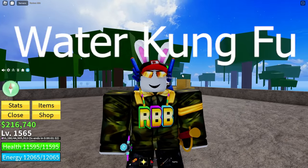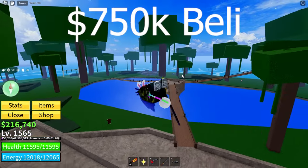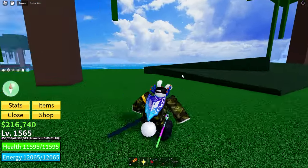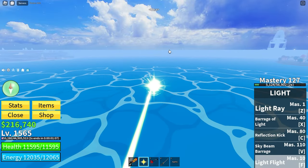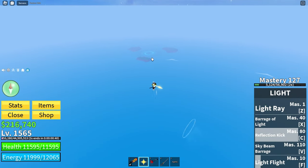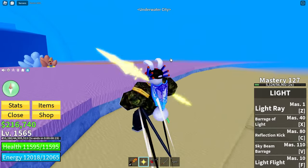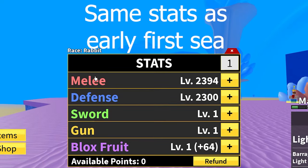For the fighting style in the late first Sea, you are going to want to use Water Kung Fu. It is the best fighting style in the first Sea, but it is a little expensive at 750,000 belly. You can get it at Fishman Island which is under the sea — over here is Impel Down, the prison, and past that direction is Fishman Island, where you find the Water Kung Fu seller. You do not need a gun or a sword yet again because you're still in the first Sea and those options are pretty bad. For stats, again split them evenly between melee, defense, and Blox Fruits.